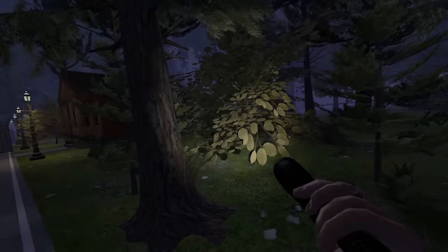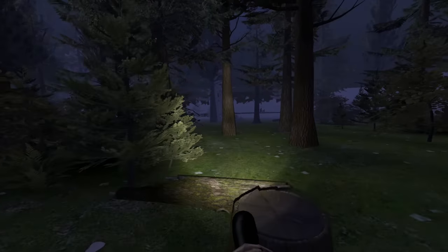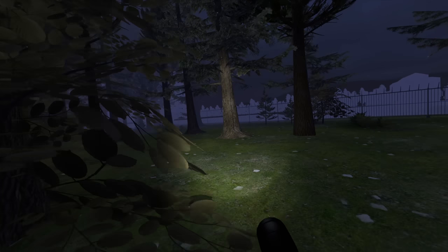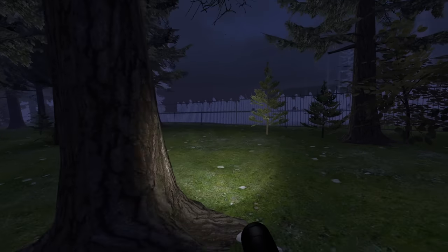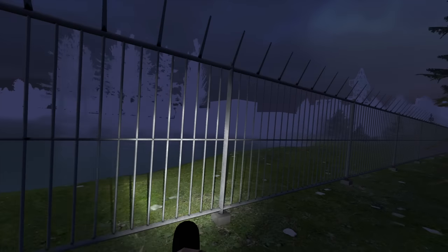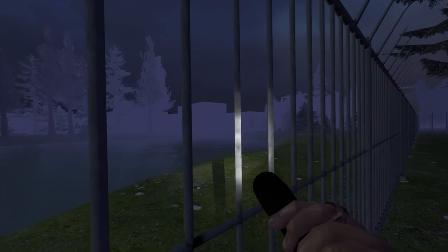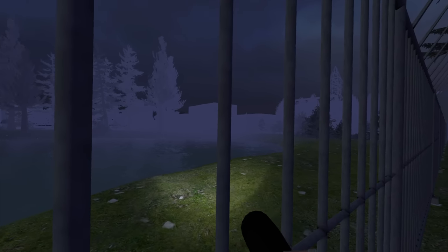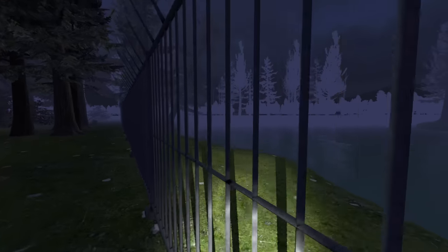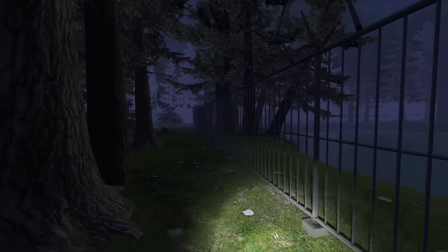If the fence was down further up that way and to the right, why is there a fence here? Unless the map is more L-shaped. This must be the lake, and I bet that building silhouetted against the sky — I bet that's the plant that caused all this. But I kind of doubt we'll be able to get in there.